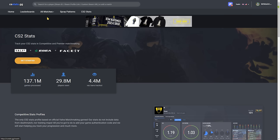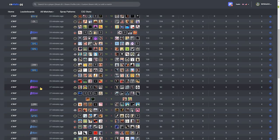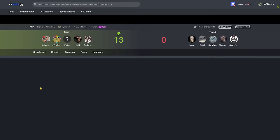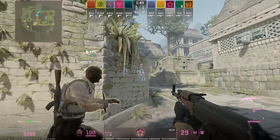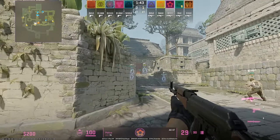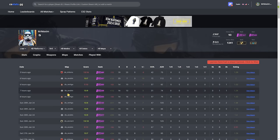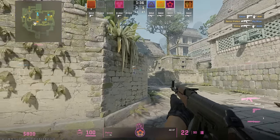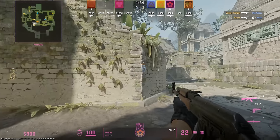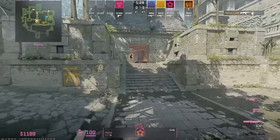Tip number nine: CSStats.gg. To cosplay as a CS2 cheater detective, this is the website I use. You can easily browse through the All Matches tab and find sus games every 15 minutes, and the latest games allow you to download demos so you can watch them yourself. Another very useful feature is checking someone's profile and going through their past matches to discover the painful truth. This website is actually for tracking matches in general, and I'm not affiliated in any way, but I personally use it to complain and feel better about myself — which perfectly transitions to tip number 10.